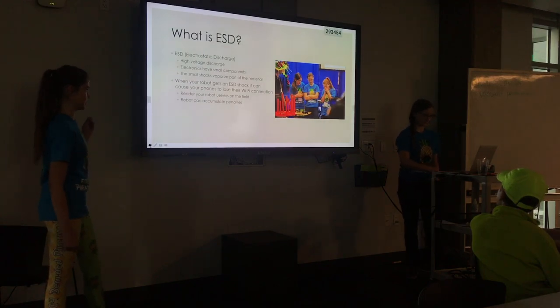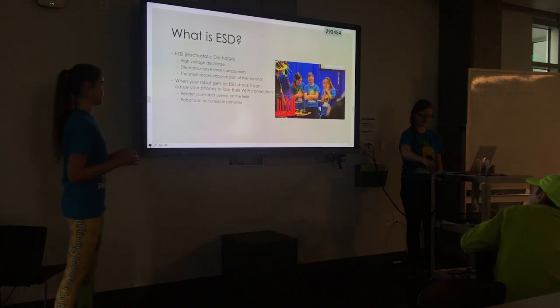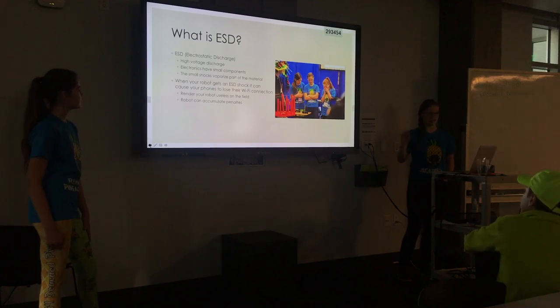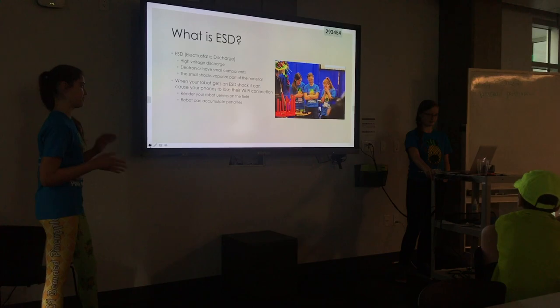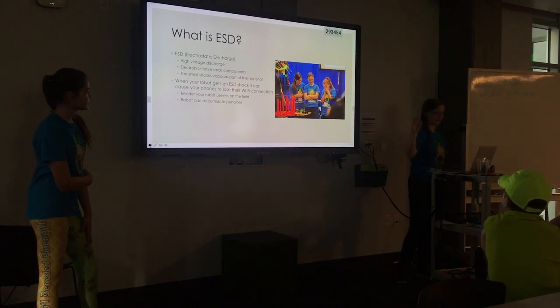ESD — electrostatic discharge — is a high voltage discharge. Since all of the electronics on the robot have small components, small shocks can vaporize part of the material. It's like going down a plastic slide on a playground, standing up, and shocking somebody — like a mini lightning bolt. This can happen with your robot too. If you're not careful, it'll just fry your robot. This happened to us at our first interleague event: our robot basically never lasted an entire match because at some point it would black out, the Wi-Fi connection between the two phones would fail, and the robot would just sit there unable to move.